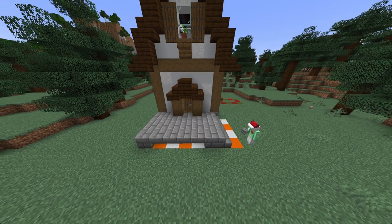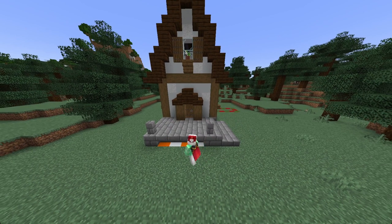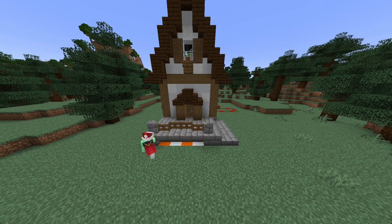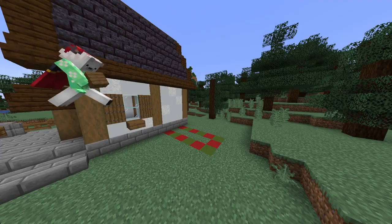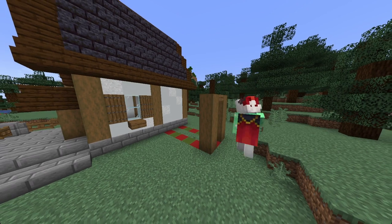Next we're going to make a staircase, so I just put a line of stone brick stairs followed by a line of stone brick slabs. Now on the corner on top of the stone bricks I place stone brick walls and then connect them up with fence gates.